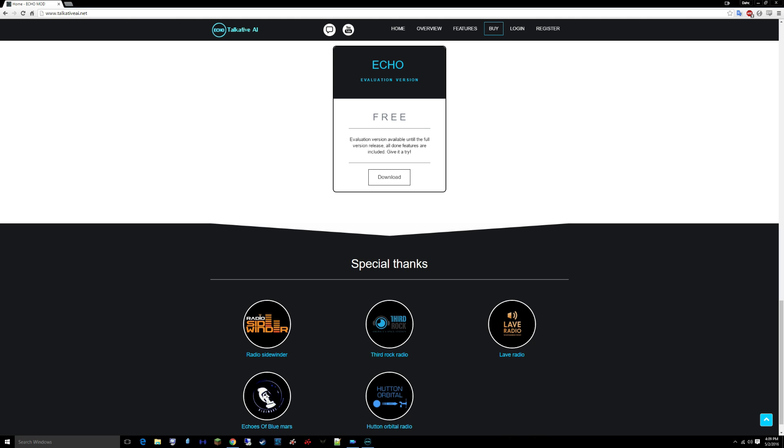That's what the program requires: borderless full screen. So if you want to get this program, it's still an evaluation right now, so you can download an evaluation version — they're going to be releasing the full version here soon. To get it, you can go to talkativeai.net and download it.